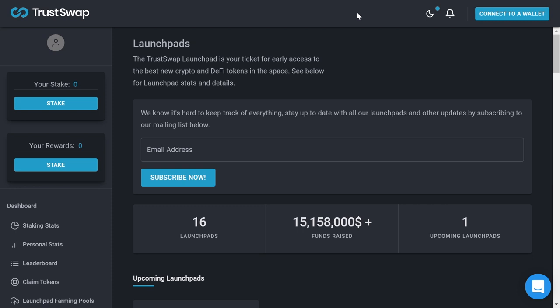Let's start with TrustSwap. TrustSwap is one of the first launchpad projects that was created. At the moment, one SWAP token costs around four dollars, and in order to get one guaranteed allocation you would have to have 4,000 SWAP tokens, so that's a cost of around $16,000.